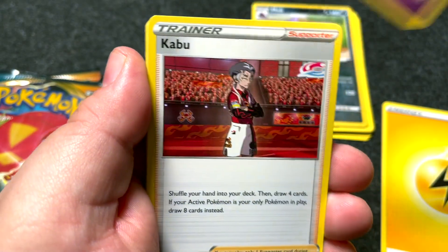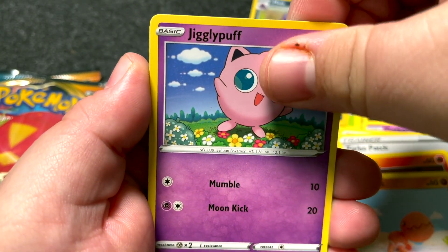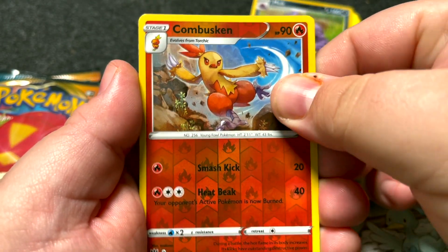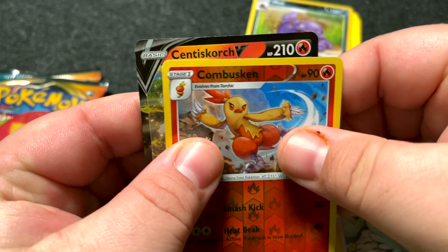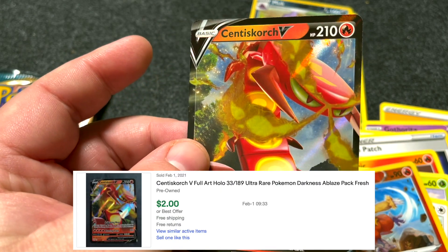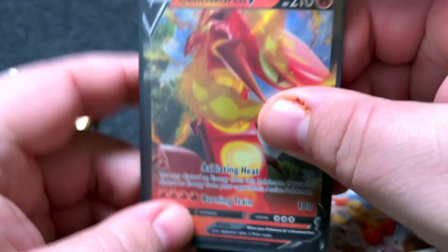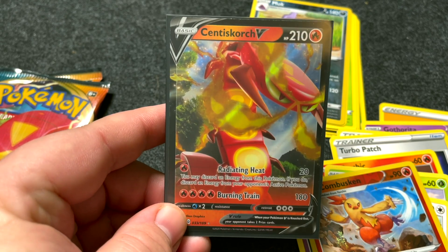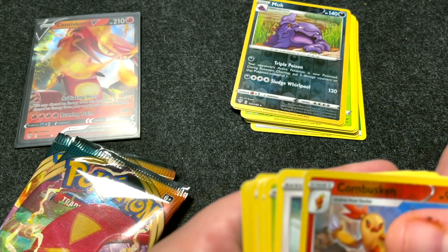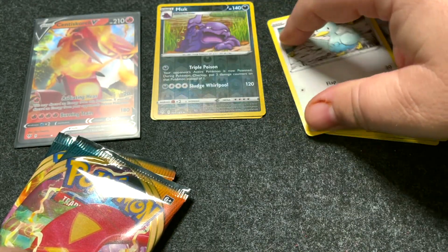Alright, here we go. Energy, Raihan, Kabu, Turbo Patch, Torchic, Jigglypuff! Yay! I love Jigglypuff so much — what a cool, fun character. Ducklett, Incineroar. That looks a little better. I love Jigglypuff. And Cinderace V — that's a good looking card right there. Full art cards have just become my absolute favorite. It just looks so, so cool. That one's great.